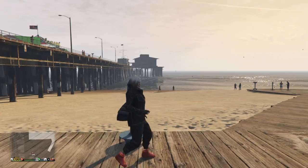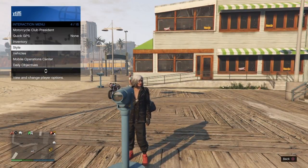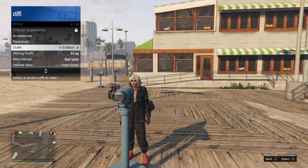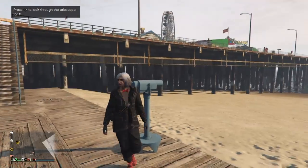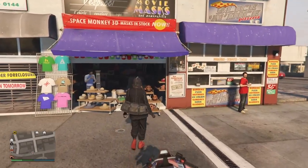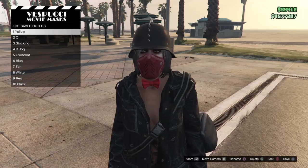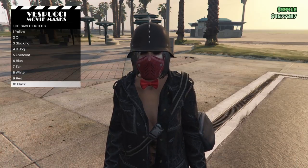Go find a telescope, run up to it, hold right on your d-pad — we're doing the telescope glitch again until you stop but not look through it. Go to Style and select that saved outfit that has the bow tie on it. You'll see the half mask and helmet glitch onto the outfit. Then go back to the mask store, save the outfit, and you still have your bow tie.